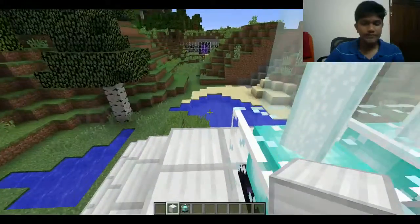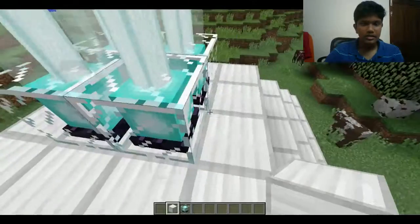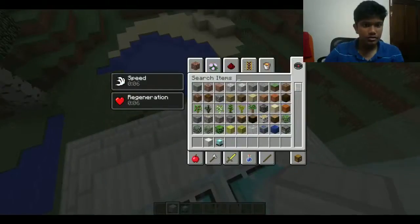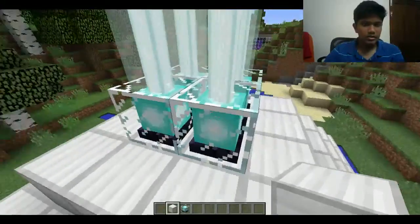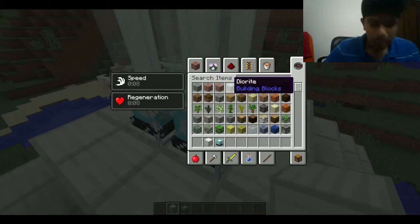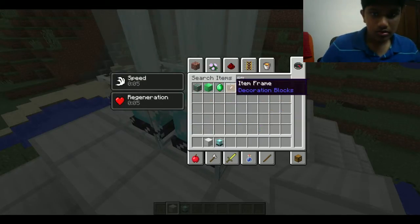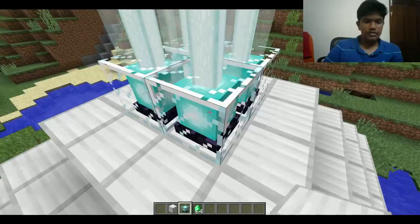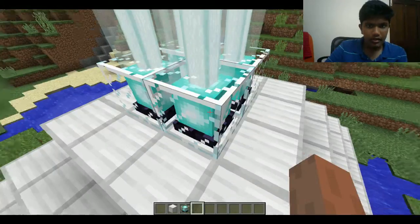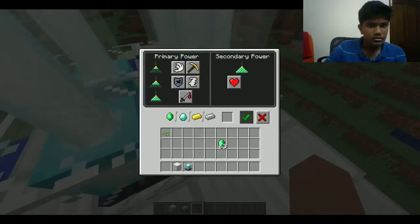I showed you guys how to use the powers — speed one, I get speed one, and then you just get speed two for that. Last time I took iron, so let me check emerald. Emerald doesn't make much difference guys, but I'll put it there so I get speed two and iron regeneration. That's good.